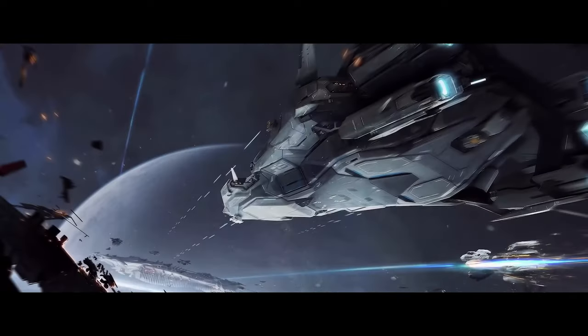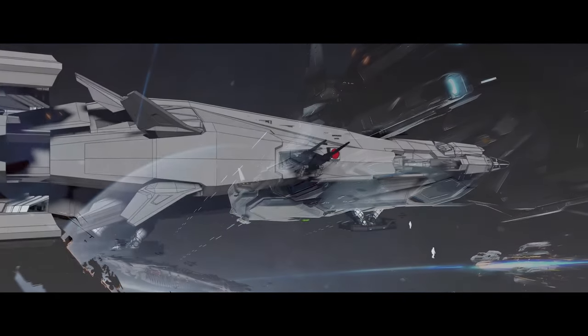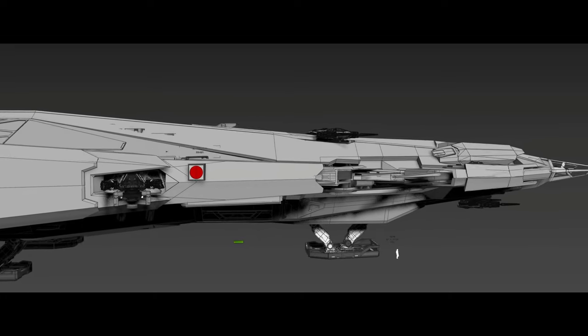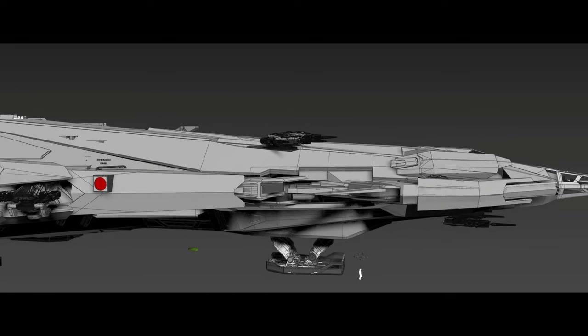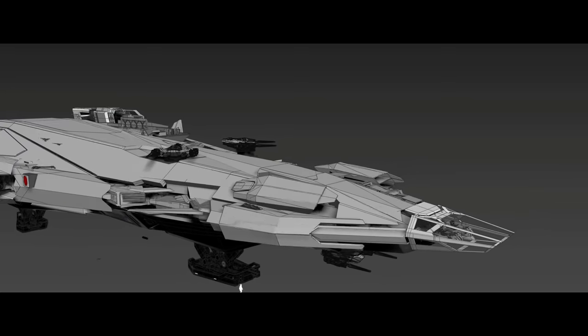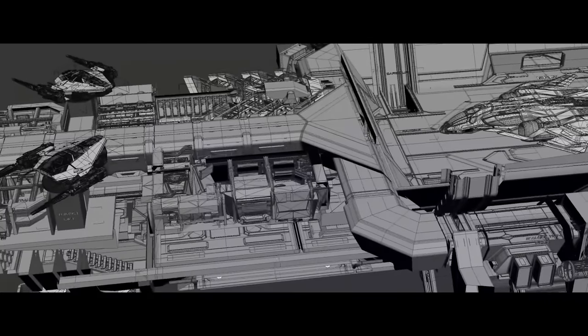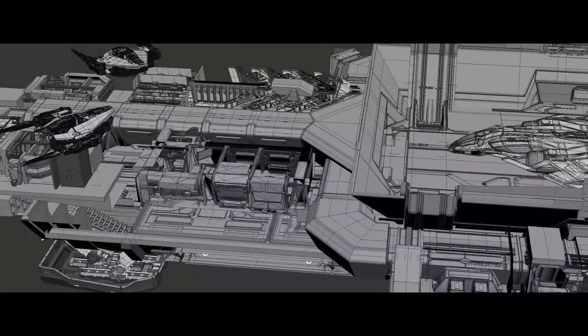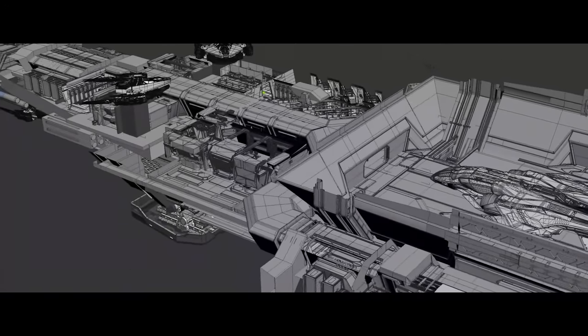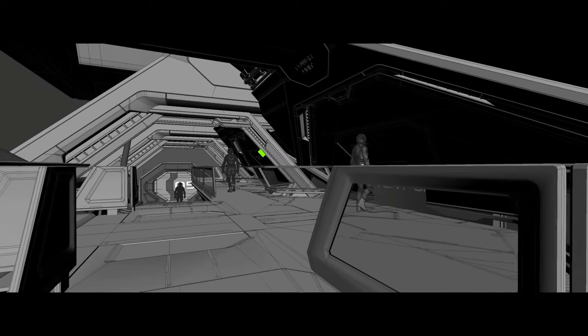The interior layout of the Polaris has undergone a complete redesign. The goal is to better utilize the available space and accommodate the various component size requirements for the ship's functionality. This includes categorizing components to distinct sizes such as capital size components, ensuring the layout aligns with the ship's role within the game universe.